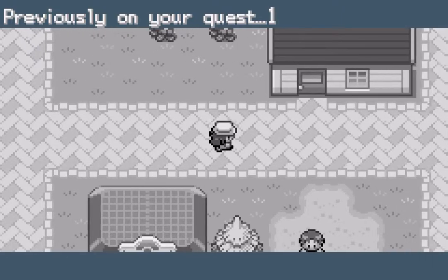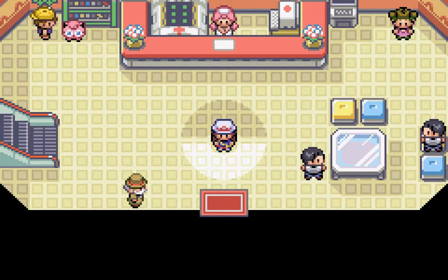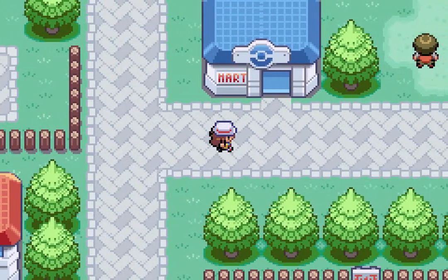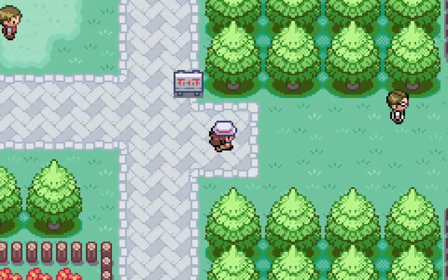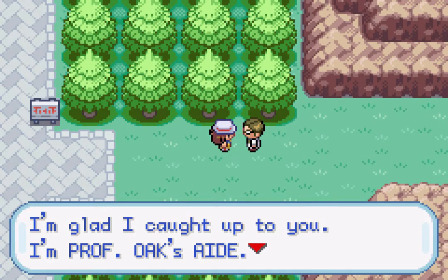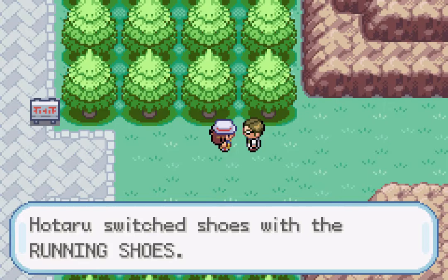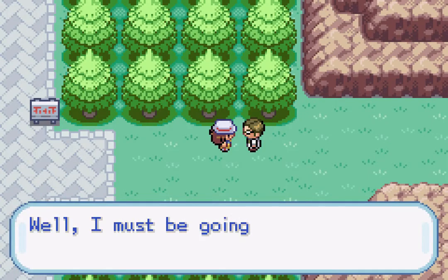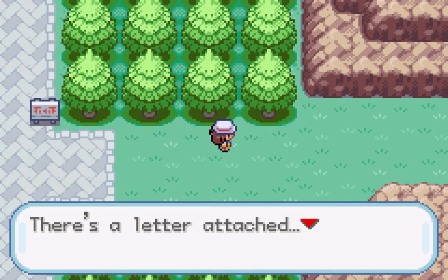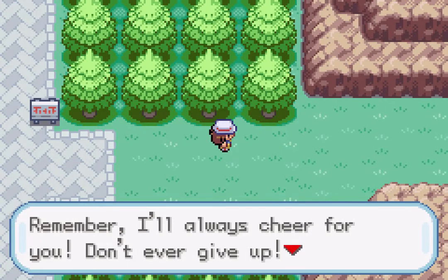We finished in Pewter City and that's where we're picking up. Before we get to the next route, we're getting a very important item — instead of the NPC that was here before, we have one of Professor Oak's aides. He wasn't in the original game because he gives you the running shoes. I don't know why they don't give you running shoes immediately — I get they weren't in the original, but I don't need an explanation as to why they're here in the remake.